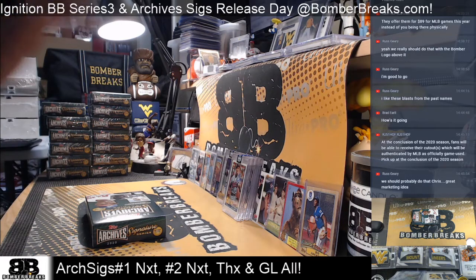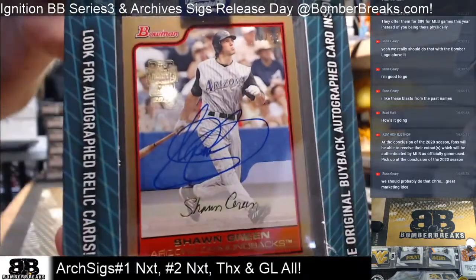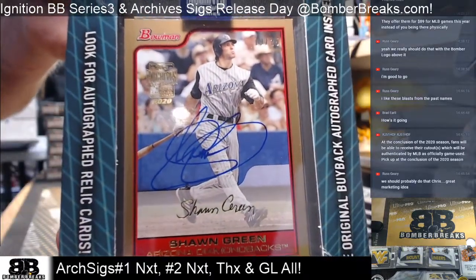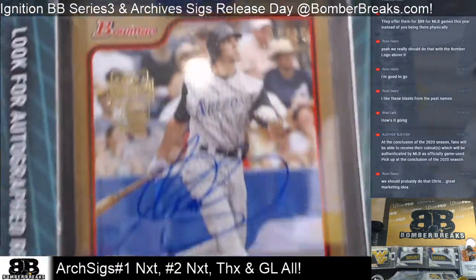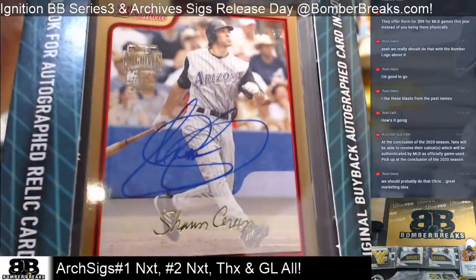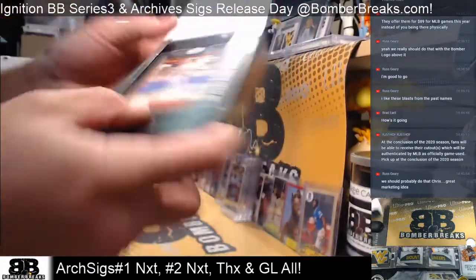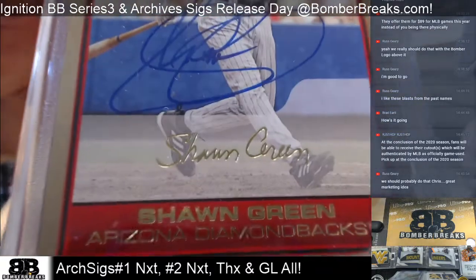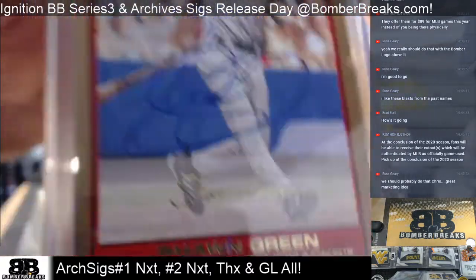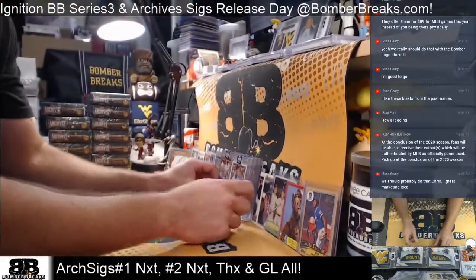Alfonso Soriano. We were collecting a little bit back in the day. The regular Bowman — there's Shawn Green, a Bowman autograph, 19 of 25, Arizona Diamondback. Oh, that's the gold sig card too, that's cool. Shawn Green original contract — in fact the only signature looks nothing like the real one again.